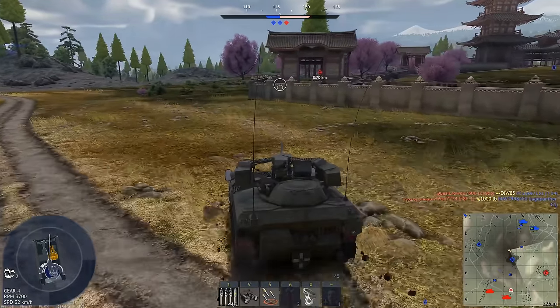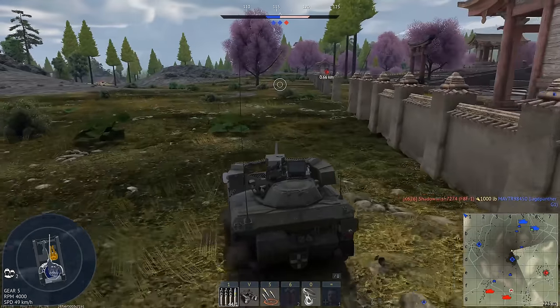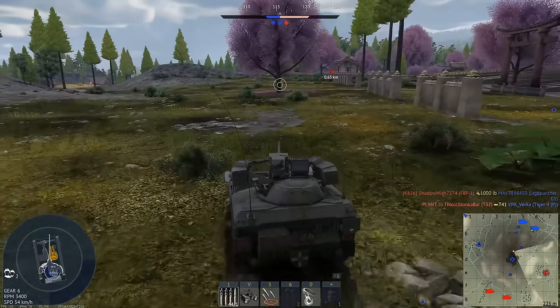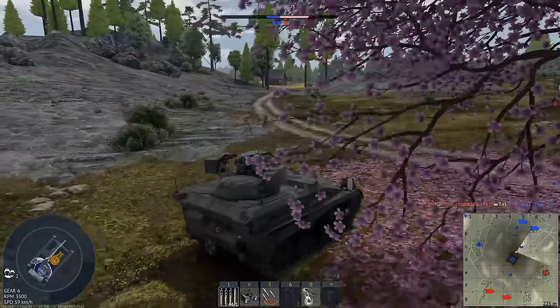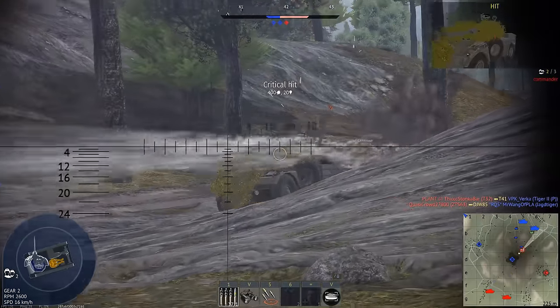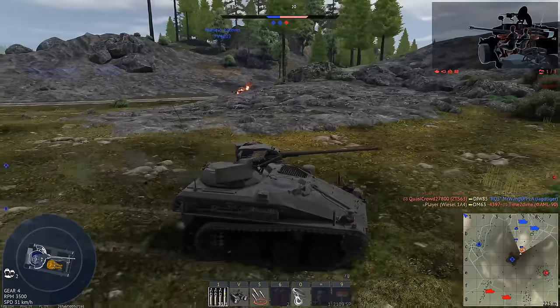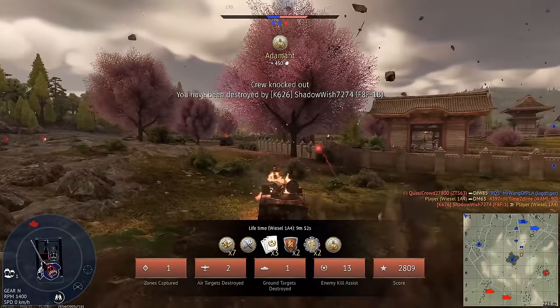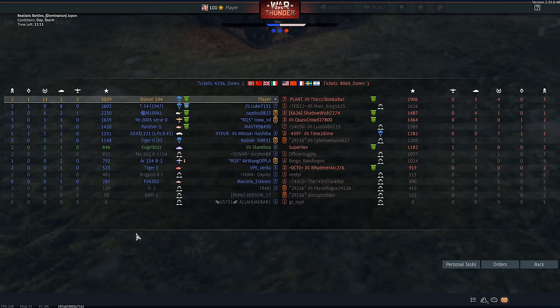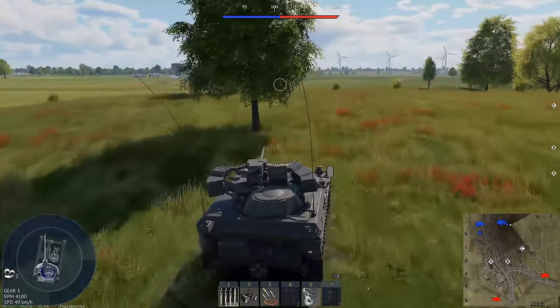Actually, could we go cap C? Nah, that still wouldn't give us a nuke. We should go try and cap C regardless. Hold up — that was self-defense. If we just hadn't died that first time, I think we would have had a nuke, actually. Should I push this thing up? Would that be acceptable? Would that please the court?